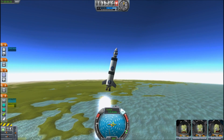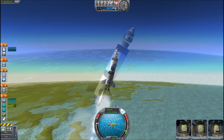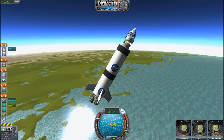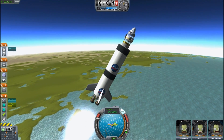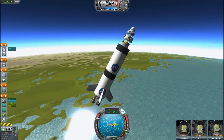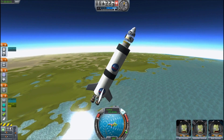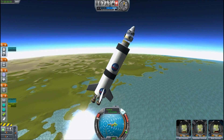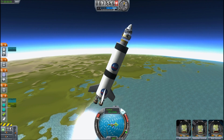Once you get up to speed, the fins will actually start working. You can see them here - as I hit the buttons, they adjust their position to control the ship based upon aerodynamics. Now, of course, these are fins - they rely on the atmosphere to give control, and as we get higher up, we're going to start losing the atmosphere.